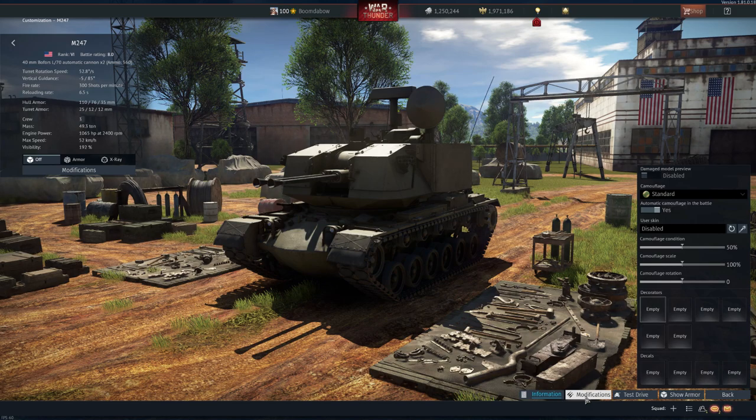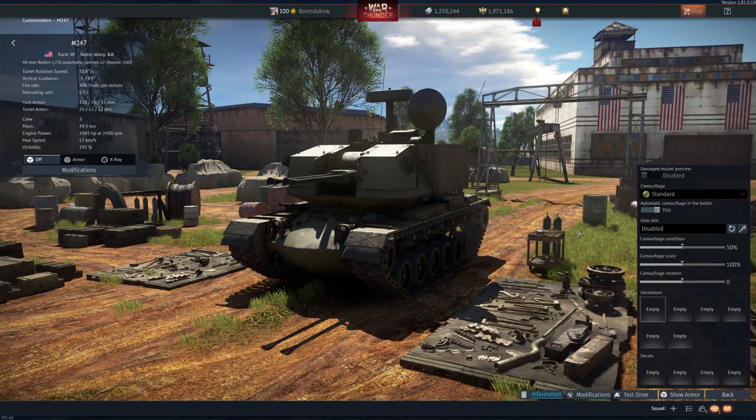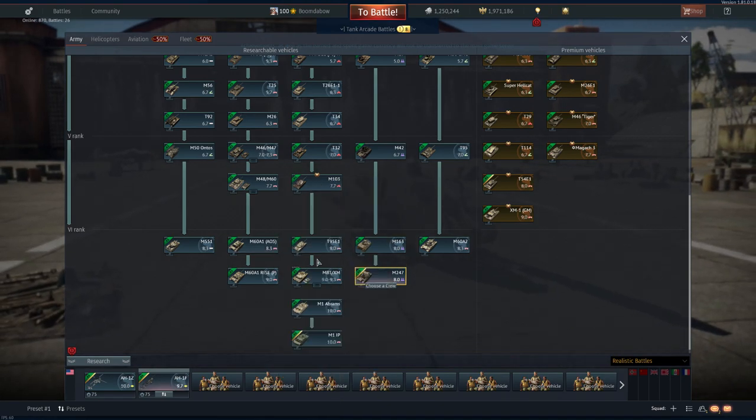Proximity fuse shells already exist in naval, but now we have them in ground forces. These 40mm rounds are proximity-fused — once they get near a target, they explode sending shrapnel and shock waves. The downside of the York is its slow mobility — despite saying 52 km/h, it's sluggish — and slow turret rotation. But with radar you should be extremely aware of your surroundings.